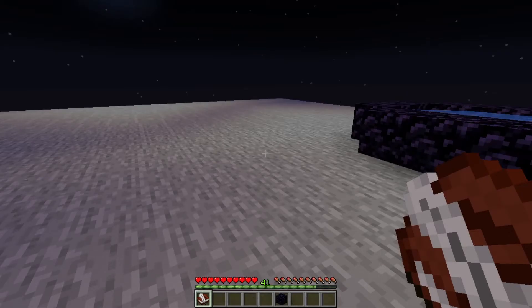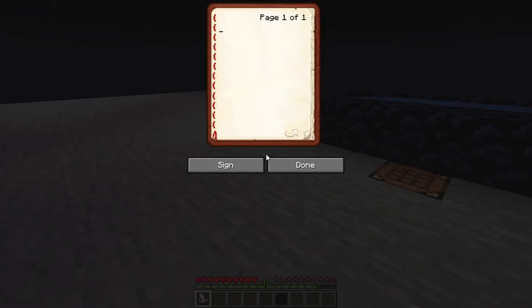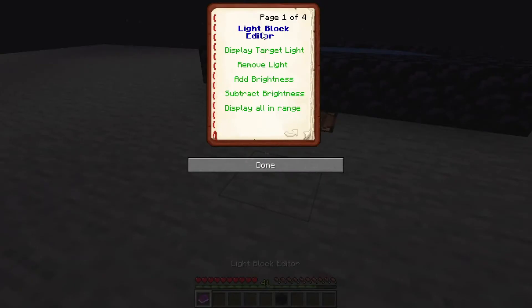This datapack allows us to turn a Book and Quill into our light block editor, and it works as follows. We open up the book. We can actually type in anything we want into these pages, because it's not really going to matter — they're just going to get replaced anyway. So I could just put a bunch of keyboard spam, just like so. I can sign it, and let's go ahead and put in the name 'Lights' — capital L, plural with an S. Sign and close. And now we have our light block editor.